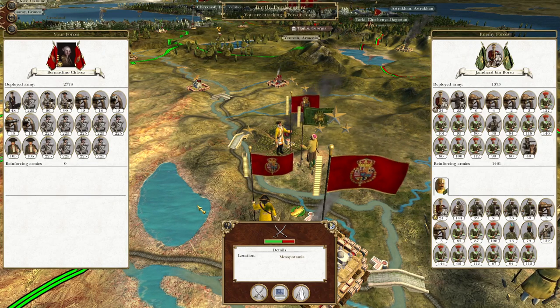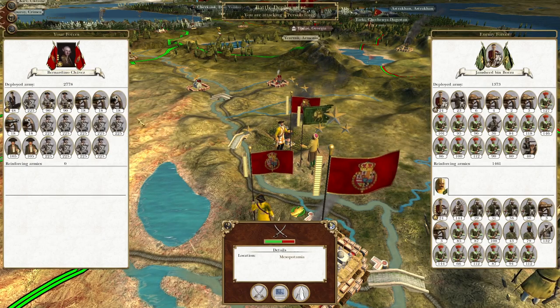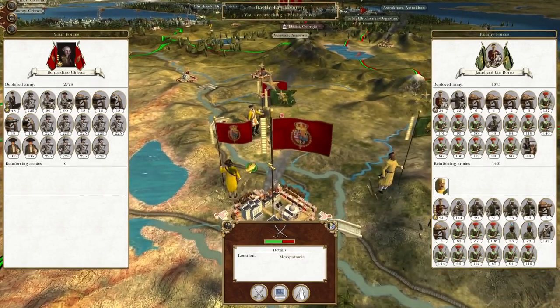What's up guys? This is the Broverman and I am back to bring you to the next episode of my Empire Total War let's play as the Spanish Empire. To pick up where we left off, Bernadino Chavez has finally made it down towards Baghdad and he's going to sweep the surrounding area clear of Persian troops.